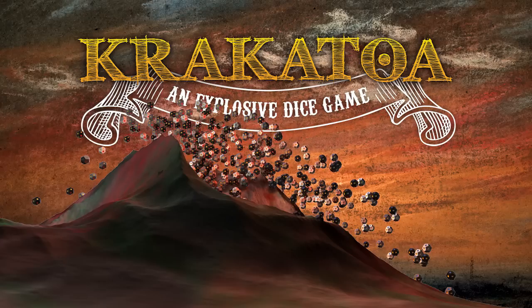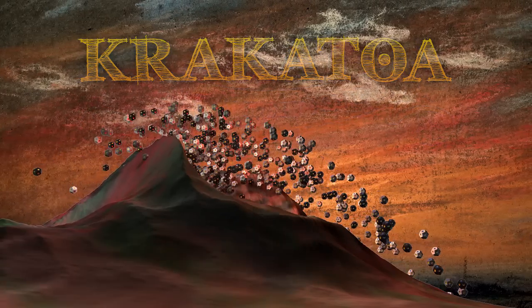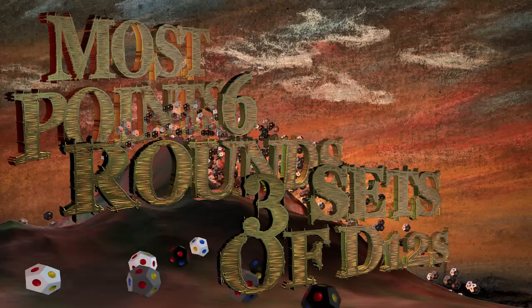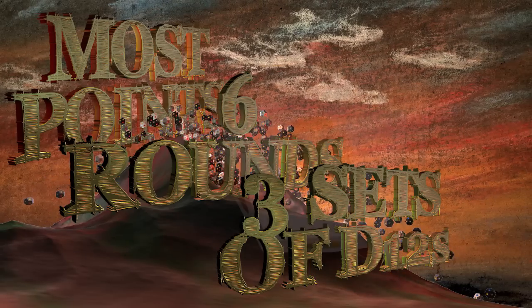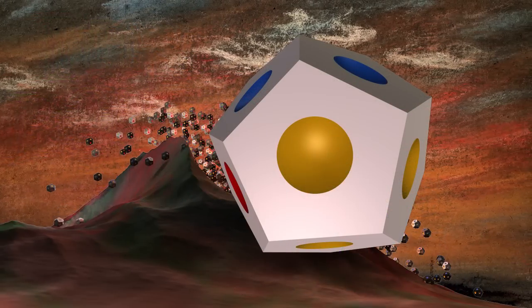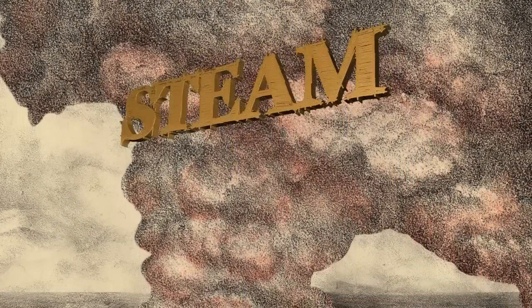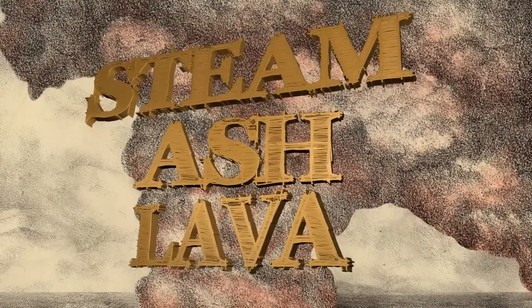Krakatoa. In Krakatoa, players vie to score the most points in six rounds by tossing three sets of twelve-sided dice. All dice have faces showing a colored dot in yellow, red, or blue. The three sets of dice represent steam, ash, and lava.